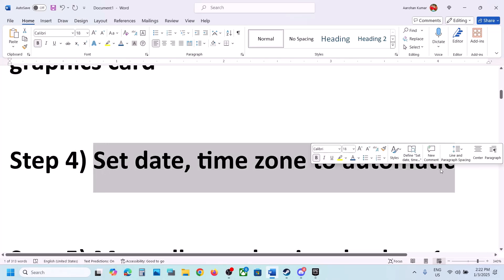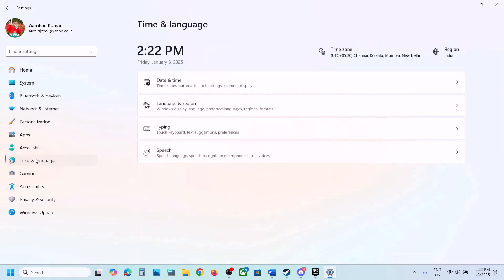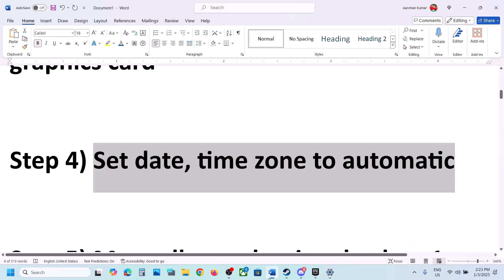Next step is to set the date and time zone to automatic. Open Windows Settings, go to Time and Language, then Date and Time. Make sure Set Time Zone Automatically is on; if not, turn it on. Also make sure Set Time Automatically is on, then click Sync Now — that sync step is important. If you receive any error, click Sync Now once again, then check.